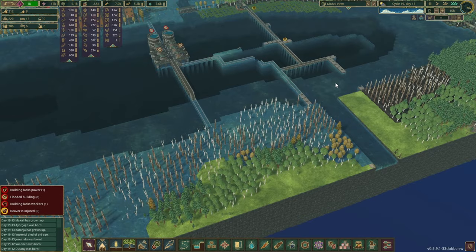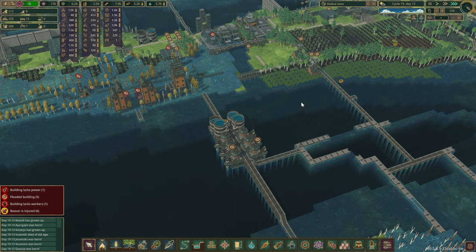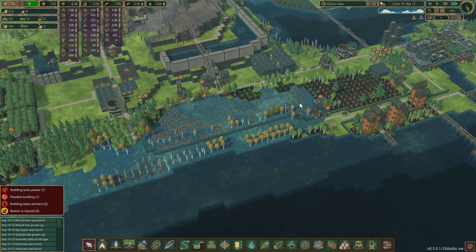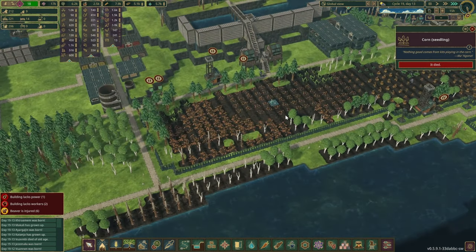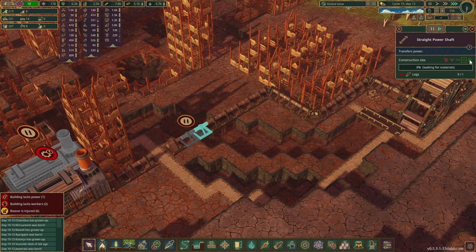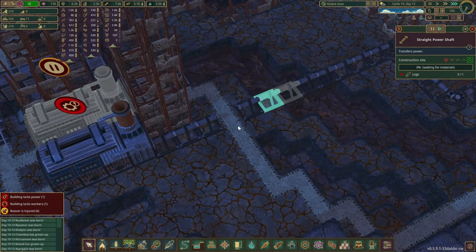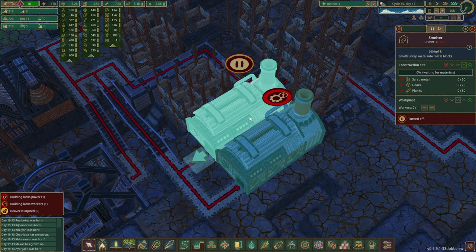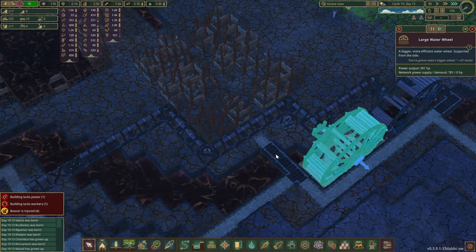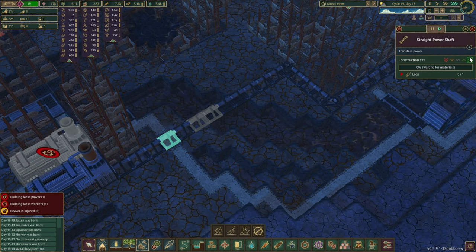One side of the lake seems okay now, but the other one still has a bit of a flood. It's always a little painful with the farms — they just take forever to replant and grow crops. We've got one of the smelters up and running, a couple of wheels already as well. How much power are we producing? 781. I guess that will do.